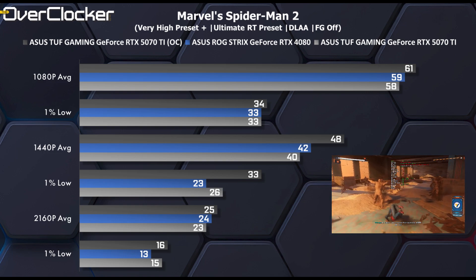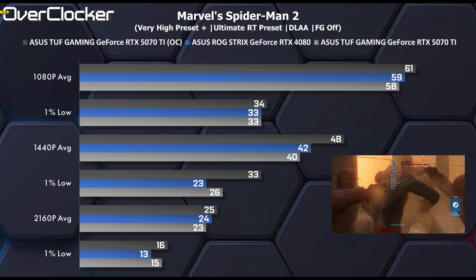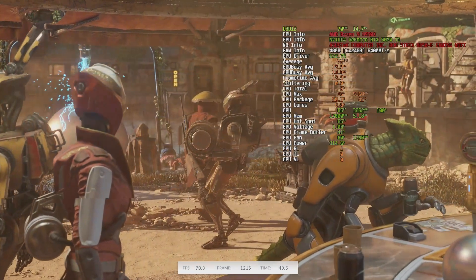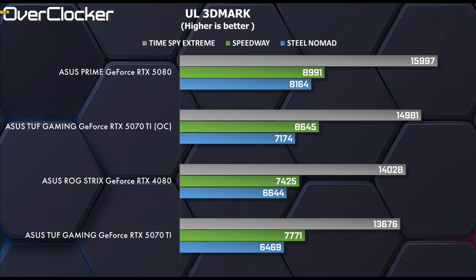Operating at these frequencies, the RTX 5070Ti makes a more compelling case for itself, as it outpaces the GeForce RTX 4080 in every single game. Going back to Alan Wake 2, the overclocked RTX 5070Ti beats the 4080 across all resolutions, adding about 12% more performance over factory clocks. We see this in 3DMark as well — at factory settings the RTX 4080 is a bit faster, but the overclock leaves it in the dust. The 4080 can still be overclocked, but not by the same margins, so it would still fall short.